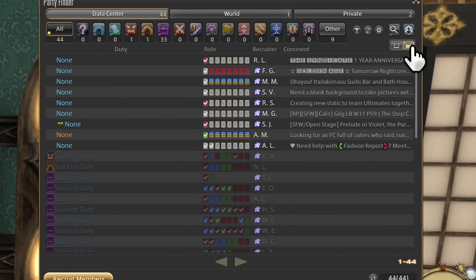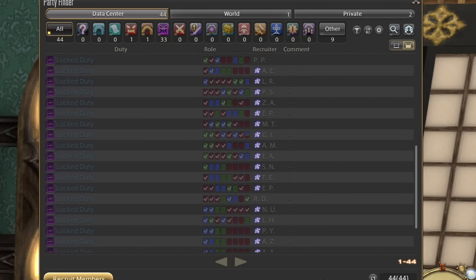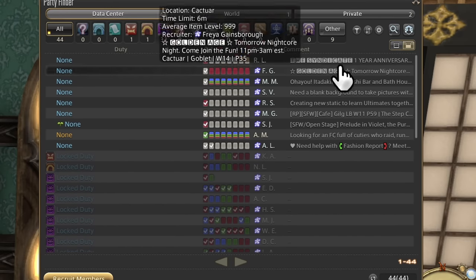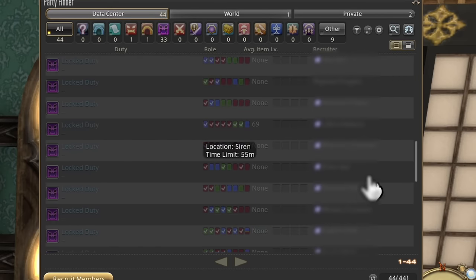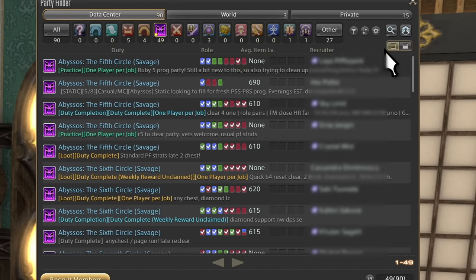Finally there's the display mode button — this just changes how the listings look. The second option is much more compact and has more listings fit, but the description of the party, the important part, is put last and is cut off. Back to the gear icon, we have two other buttons like it. One changes the order from descending to ascending.